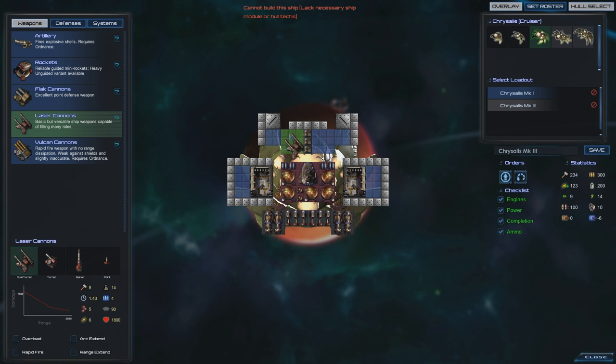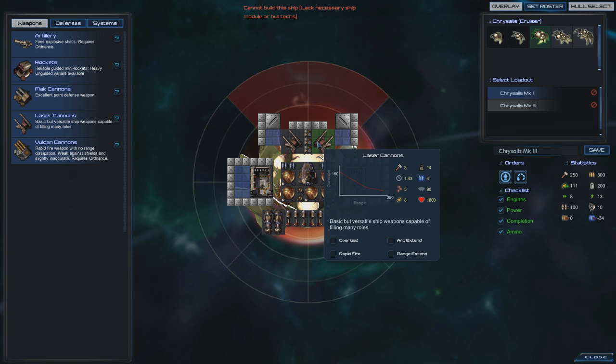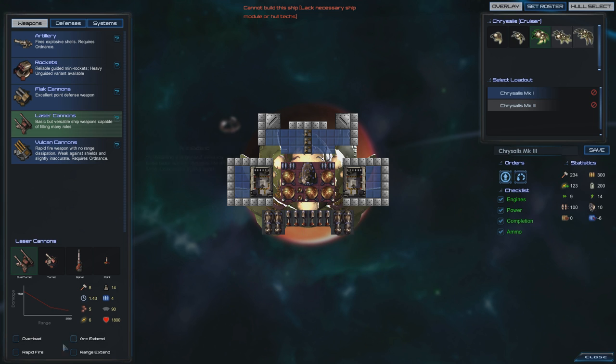Laser weapons — oh yes. So laser weapons and we're up. We can overload them — let's do that. What does overload do differently? Firing arc is lesser and it takes one more power. Rapid fire — it cuts down. Let's just poke them in. Some little turrets in here. It's going to be a fighter bay with lasers — that sounds cool. I hope that works — I've never played with the fighter bay before. You can armor them? Launch fighter squadrons from equipped ships — that sounds cool.